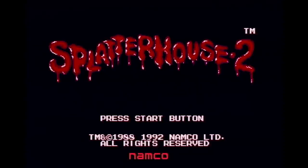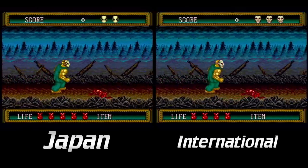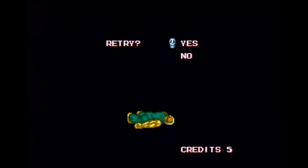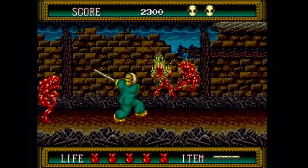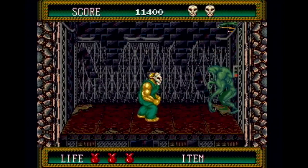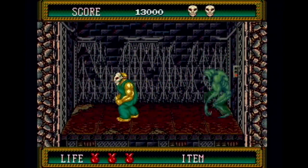Splatterhouse 2 on the Genesis also saw a few changes. It was called Splatterhouse Part 2 in Japan. The mask is more like it was in the original game in Japan, whereas in the US and European versions it's more like a bony skull type of thing. Japan has only five continues, but the international version allows unlimited continues with a password system. The Japanese one has a hidden stage select that was removed. Also in Japan you start with five hearts and get two back after each stage, but in our version you start each stage with four hearts.